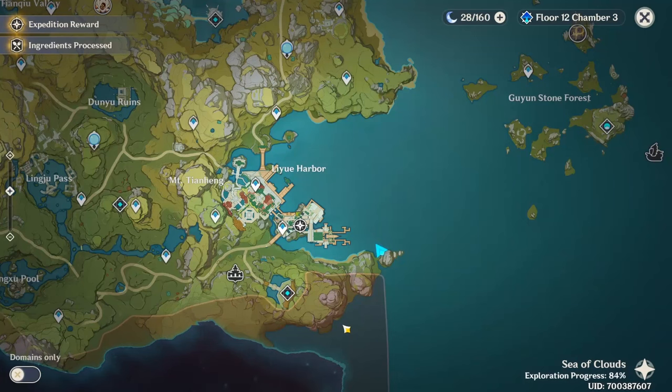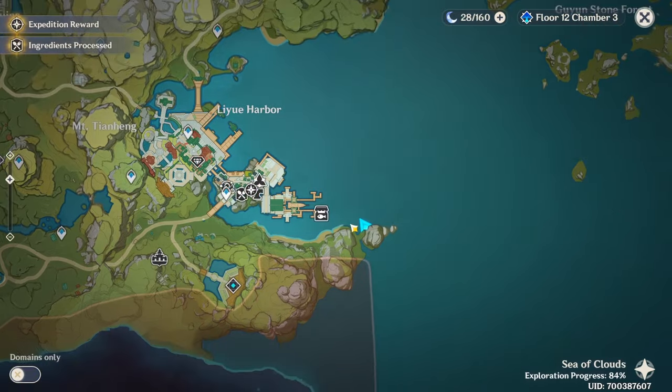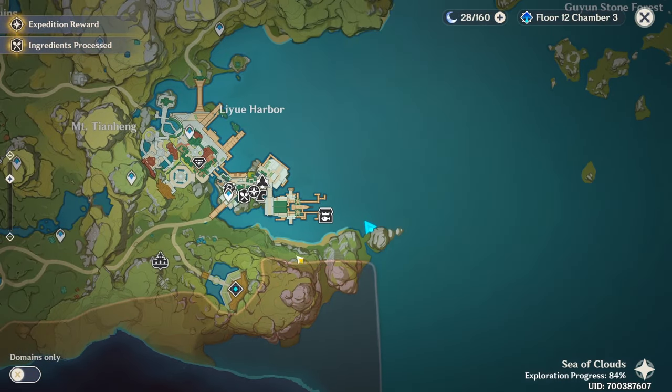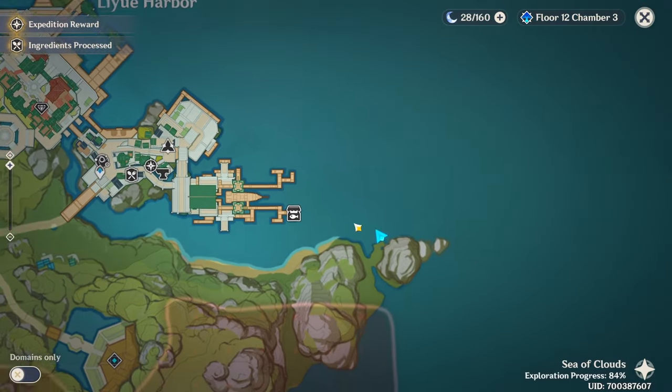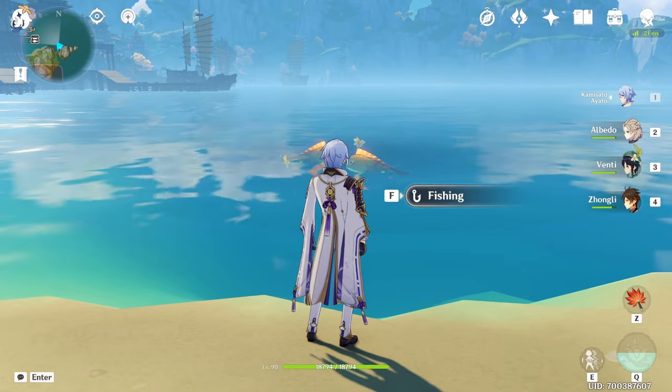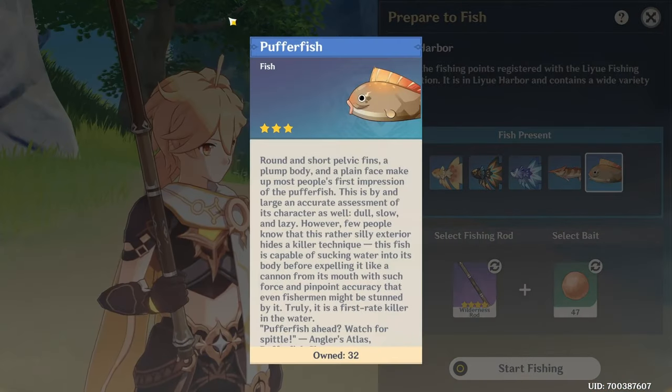Next, come to Liyue City. The spot is all the way at the edge on the right side. You can teleport to a nearby waypoint and glide down, or walk over. This is how the fishing area looks, and from this location you can only get the normal puffer fish.